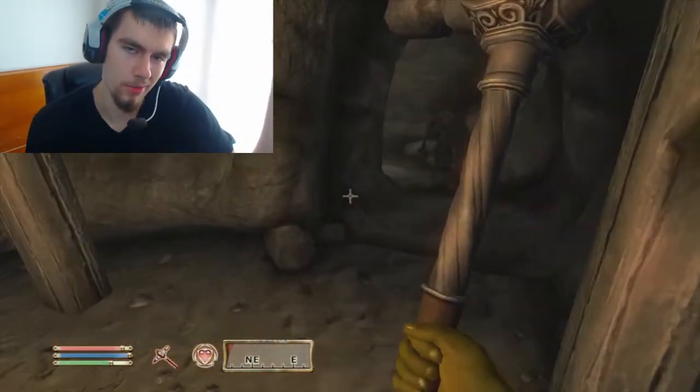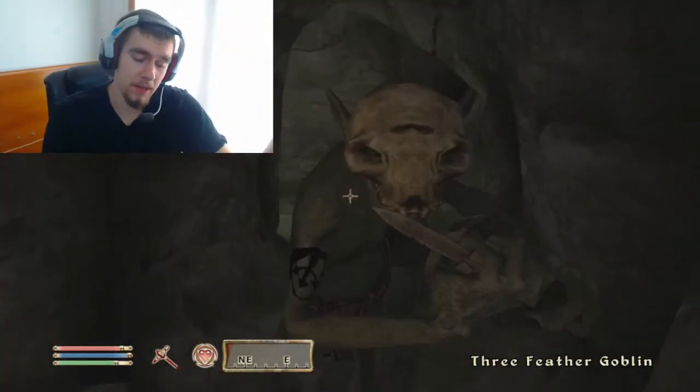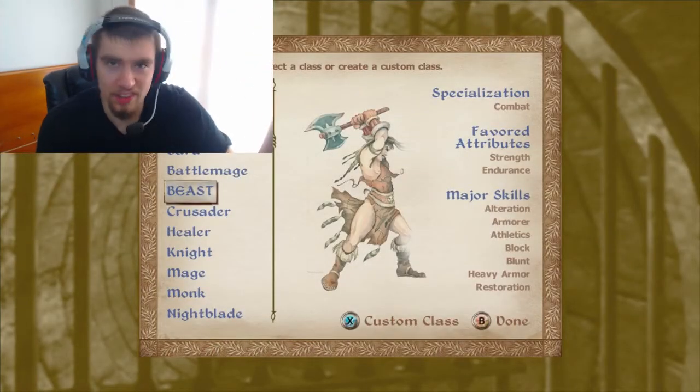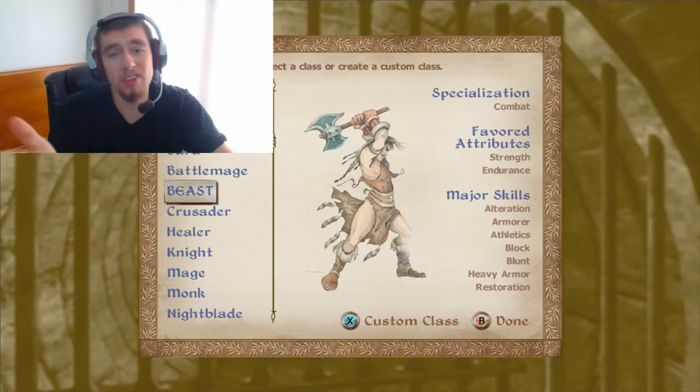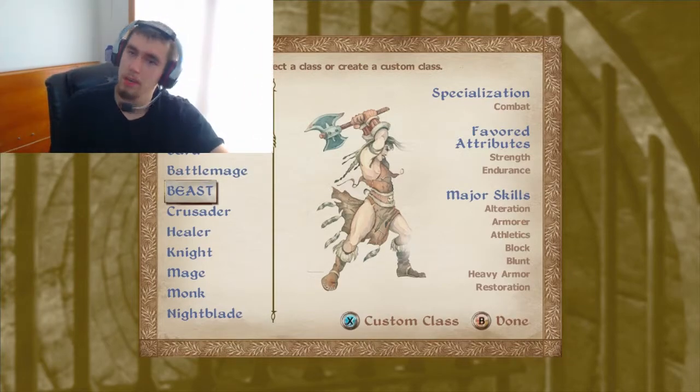Make sure you level up endurance early on with this character. Your two attributes are going to be strength and endurance — just more strength, more endurance. And your focus is going to be on combat, because you're just going to beast mode kill everybody.